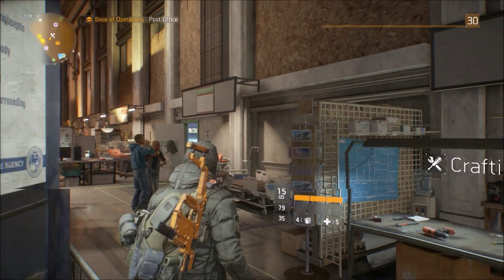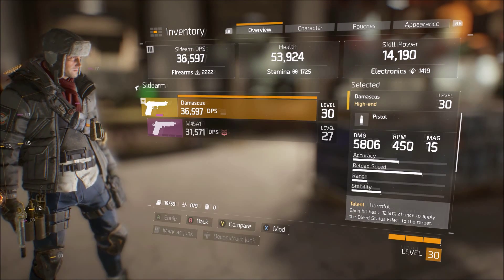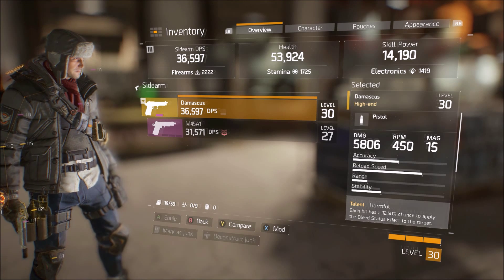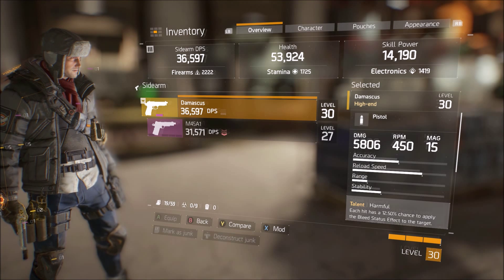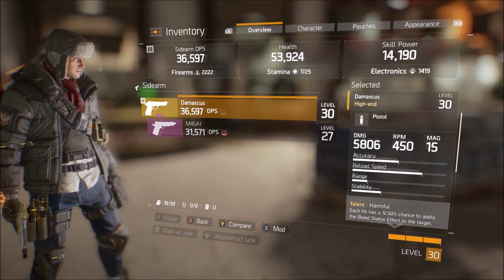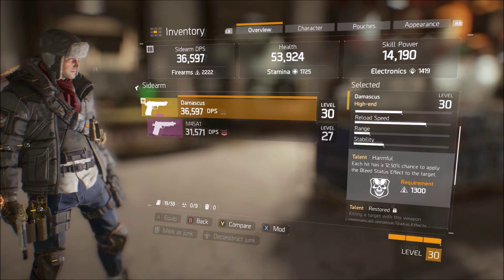The Damascus is closer to the higher fire rate, less damage per bullet type of pistol. It has good accuracy, pretty average reload speed, pretty average rate — it's just an average pistol besides the accuracy. Honestly, with the Damascus I have no problem keeping my reticle on the target's head at all times.